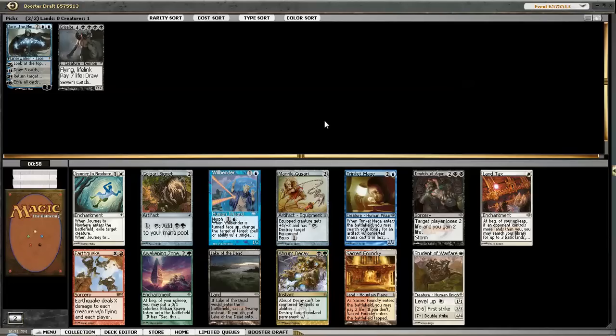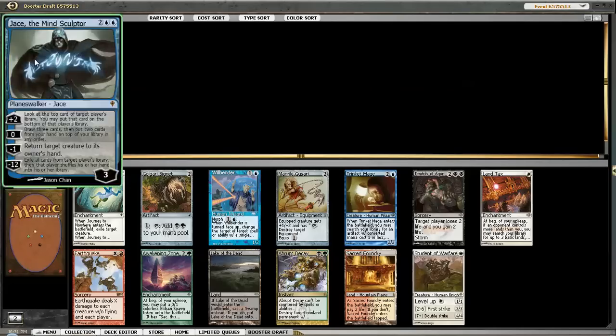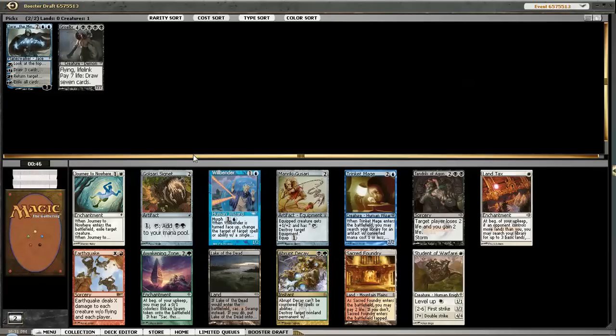This pack's also pretty weak. There's Tendrils if you wanna go Storm - I don't think I wanna go Storm. We could try and force it this early and just get rid of Gristlebrand and just play Jace as a value guy. There's also a Cygnet. Earthquake is pretty solid in cube. There's a Trinket Mage. I could go Storm, I'm not sure if I want to. You have to go in really hard for Storm and if you don't get it, you don't get it.